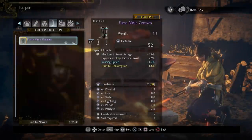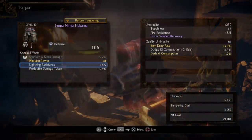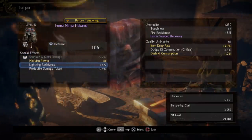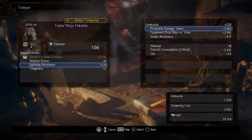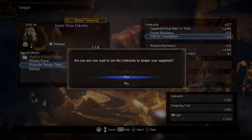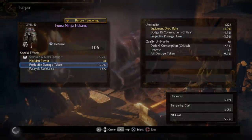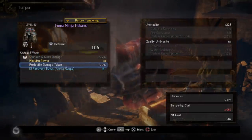Moving on, we have faster ki recovery — that's a decent choice. It's going to help if I get blown out of ki. Actually, I think I have that on my chest already. I do, so we're not going to pick that up. The nice thing is that these won't change from you just backing out and looking at them — you need to actually select something to reroll. So if you have an instance like I just had where you're unsure if you already have that bonus, you can back out and check — it won't mess with your odds at all. So we have running speed... and we're just going through rerolling to try to find abilities that look attractive. Let's pick up ki recovery bonus with Amrita gauge and we ran out of money.